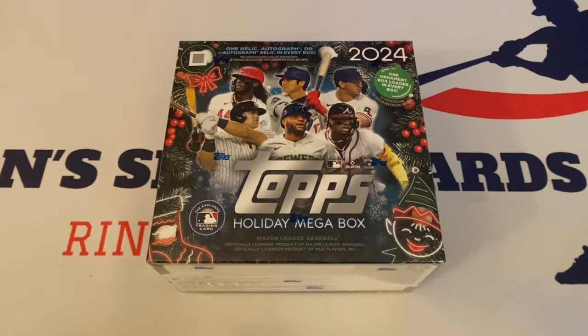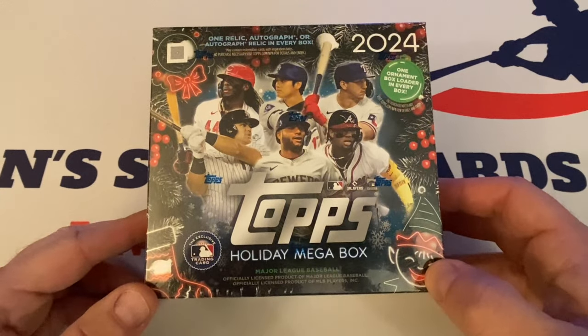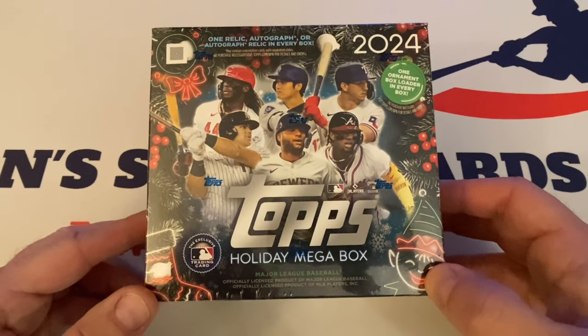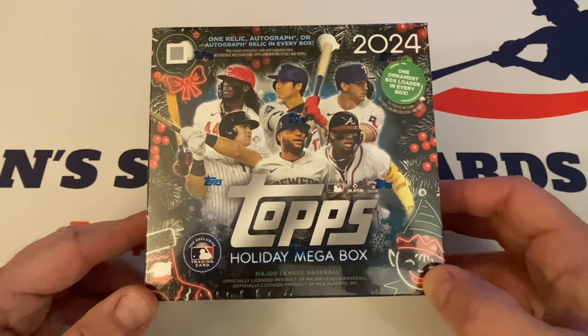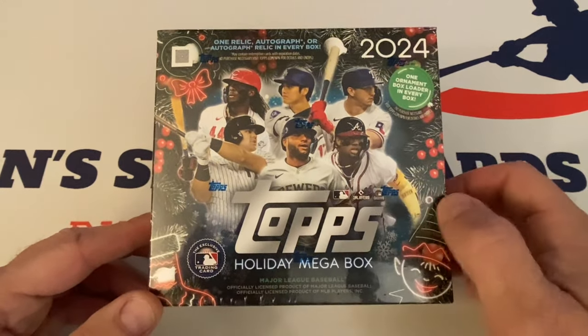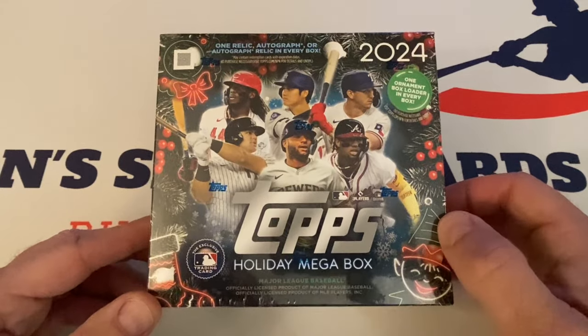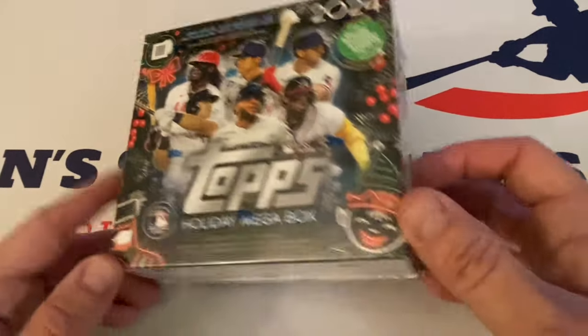We're looking for one relic autograph or autograph relic in every box. We've got Ohtani and the Rangers — that might be Wyatt Langford. Esteury Ruiz, I think Volpe, Churio for the Brewers I think, and then Ronald Acuna Jr. When you're looking for one ornament per box, let's see what this says.